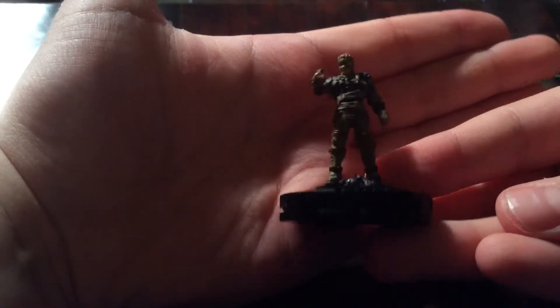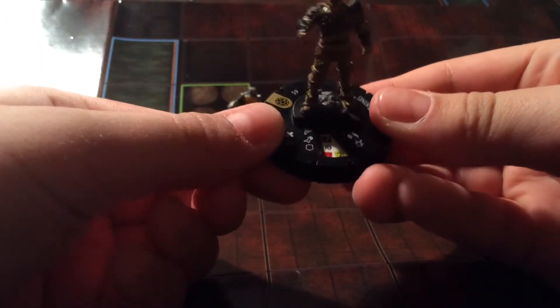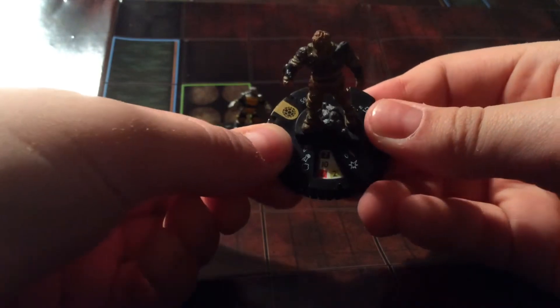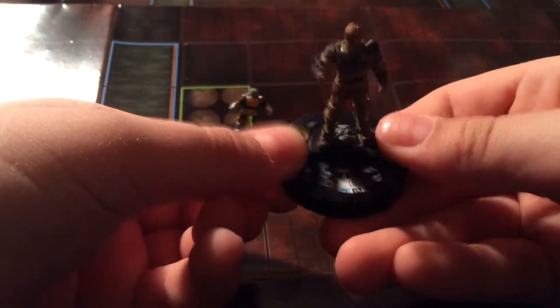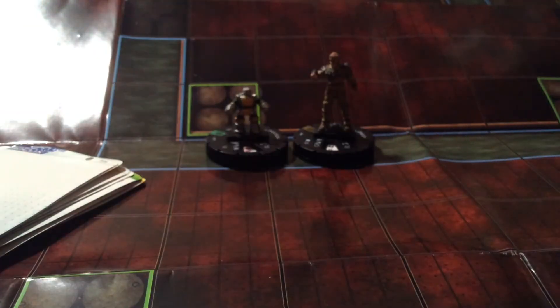We have Rat King, super rare, 65 points. The super dials are thicker so I'll just scroll through it. You can kind of see he gains Probability Control on the dial, which is helpful. Then he goes into Rat Swarm, and when he dies he can possess somebody with the Animal keyword. I had him possess Splinter, because he also gave him Regeneration, which is awesome.